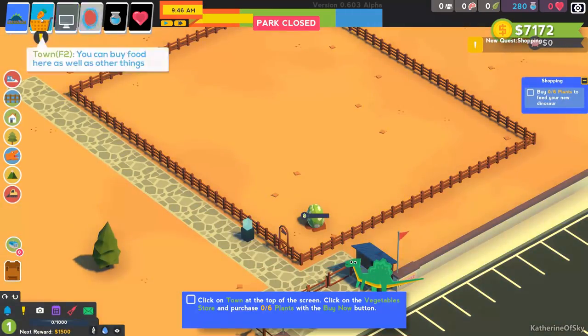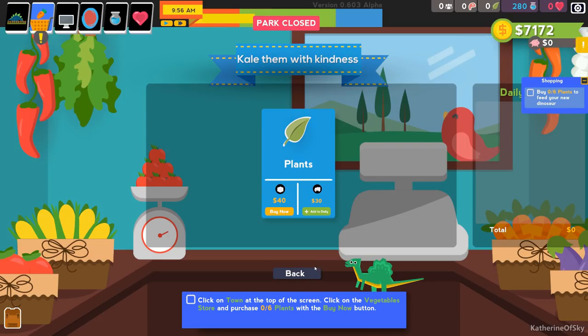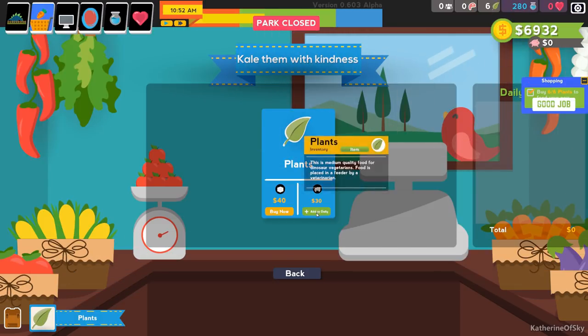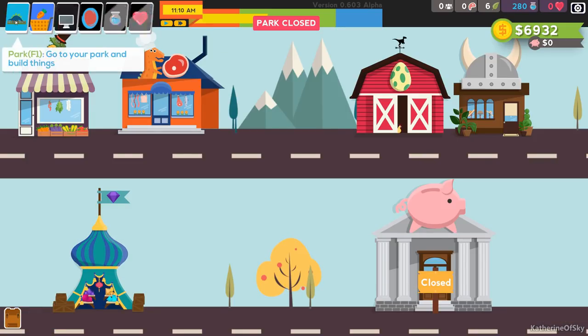Let's go ahead and visit the veggie shop — Kale them with kindness. We need to buy veggies. You can buy them right now from the vegetable purveyor for $40 each unit, or get a daily delivery for X amount per day, and choose how many you want. It's telling us to buy six pieces so we'll do that. Later, the daily delivery is cheaper and you get a delivery in the morning.